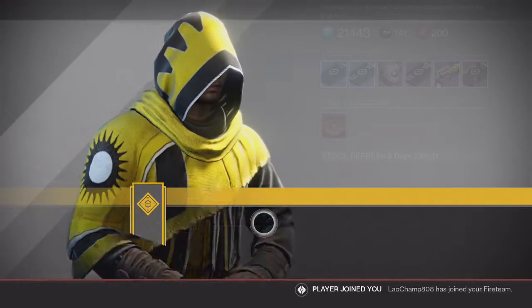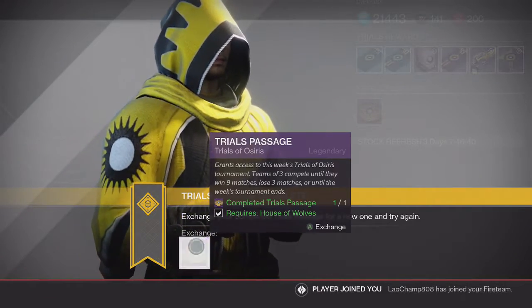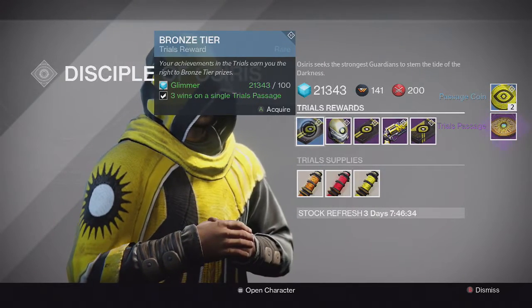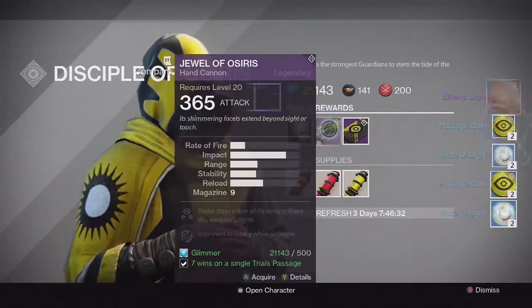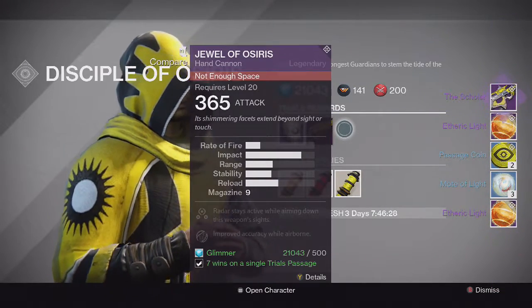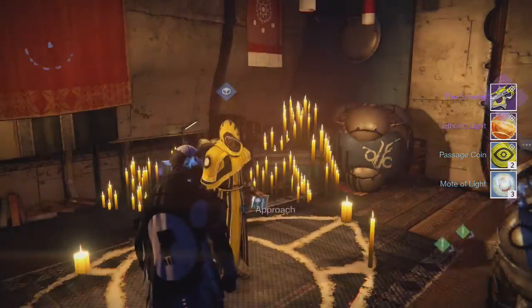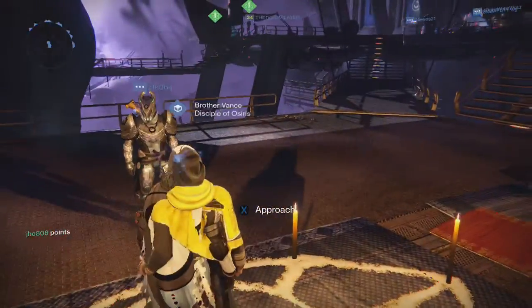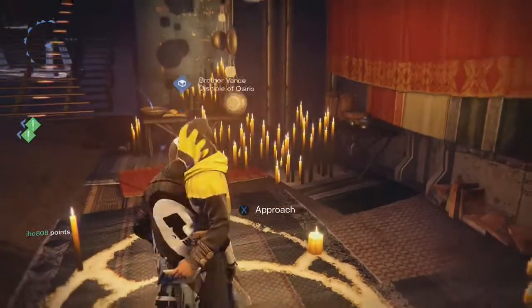Then heading back to the Reef for Brother Vance's tier packages, we end up getting some Passage Coins and Molts of Light on the Stone and Bronze tiers. For the Silver tier, we end up getting no Exotic on that one, and for the Gold tier, we end up getting another Scholar. So that was kind of a bummer — another poor Gold tier from Brother Vance. I really want some good armor pieces from those Gold tiers.